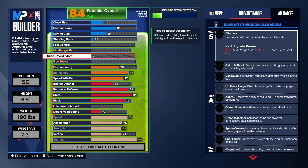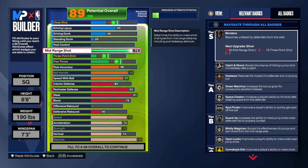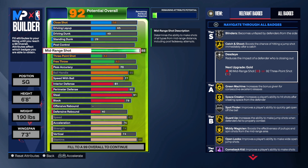Before we get into the shooting, I need you guys to do me a huge favor — go down and hit the like button, hit that subscribe button, hit that share button, and let the video play to the end so it gets pushed to the recommended page. For the mid-range shot, we're going to take that up to an 88. We got silver blinders, gold catch and shoot, and silver dead-eye.